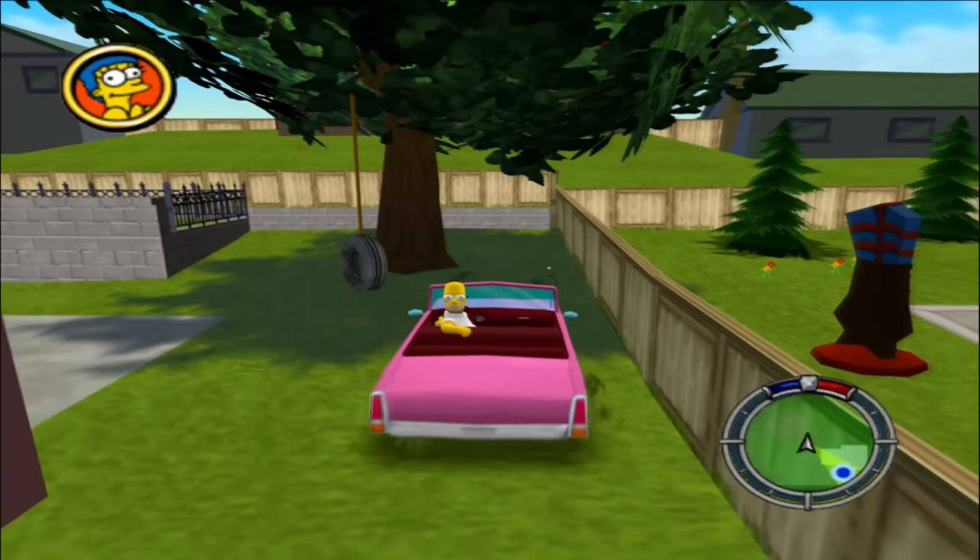Next up is a visit to the Kwik-E-Mart — not for a super Squishee made entirely out of syrup, but a look at another NPC encounter. This time it's Krusty, over here in the corner looking at a magazine. Have you ever wondered what's on the other side of it? We can use the free cam to take a look. It's actually a picture of Mindy, Homer's short-lived ex-colleague from the power plant. She's wearing a dress, and the weirdest thing is her arms — they've been crammed into the edges of the frame and they look really odd.